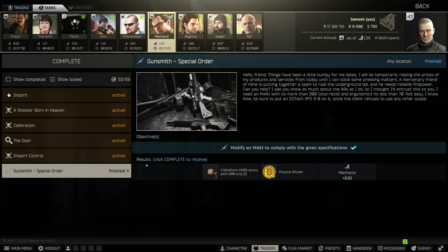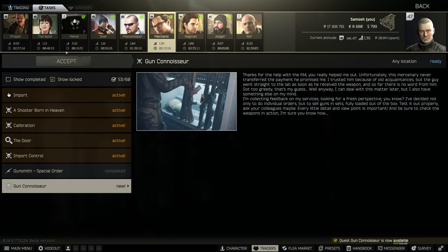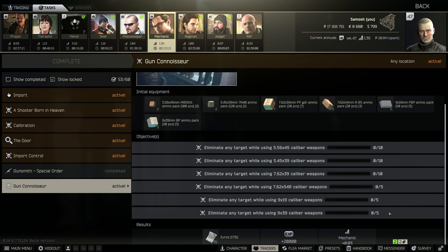So a nice quest to complete — nice and easy. Once you complete it you get the next task, which is Gun Connoisseur. It just requires you to kill different targets with different calibre weapons, so that's a nice easy one as well. Thanks so much for watching, hope it helped — I'll see you in the next one.